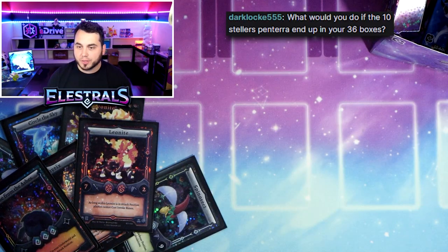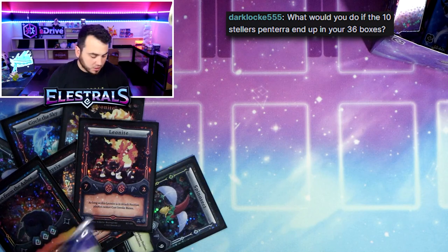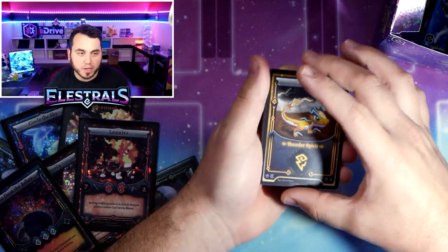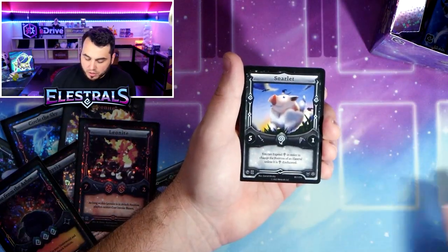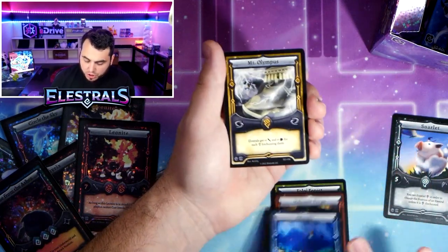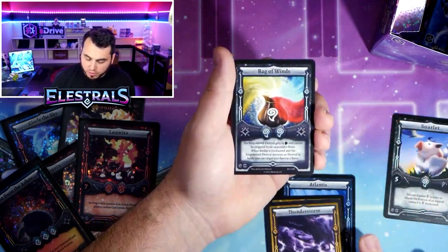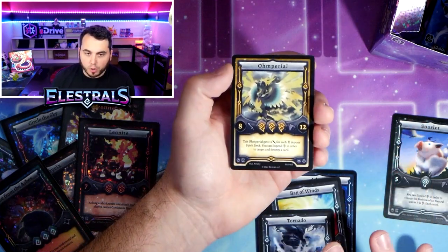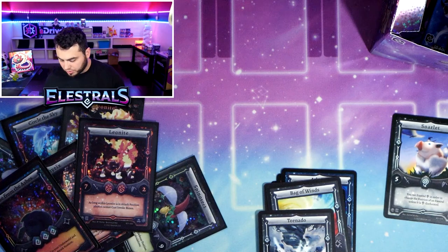What would you do if the 10 Stellar Panteras end up in my 36 boxes? I'd have to give them away - it'd be rigged. It won't though. Sorlet - I don't feel like we saw Sorlet today. Forest, Forge - got the stadiums. Bag of Winds, Tornado, Ompirio. A lot of Ompirios.